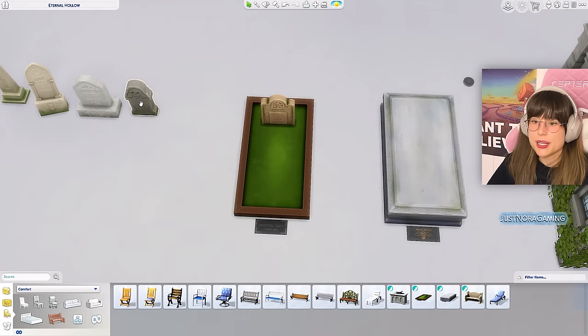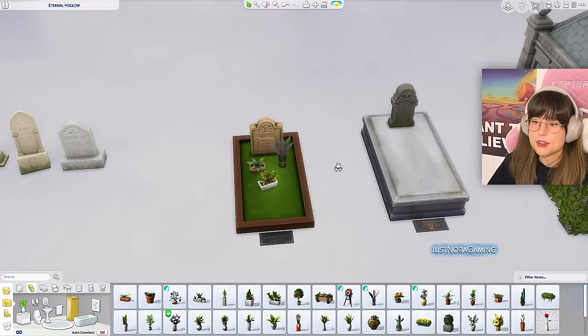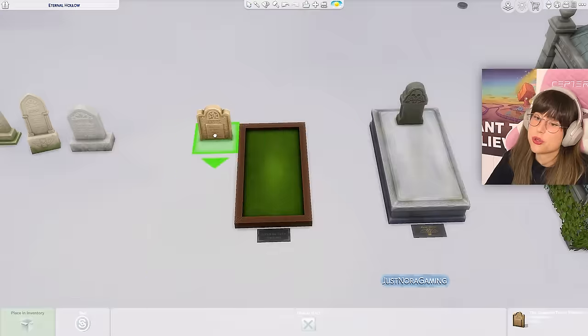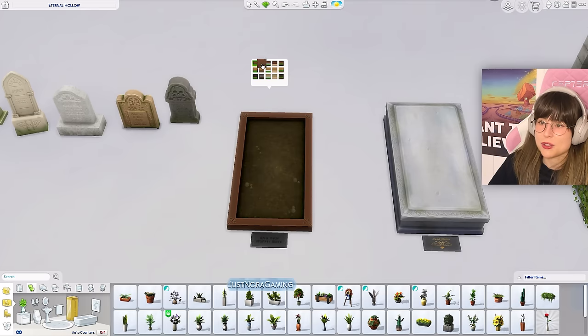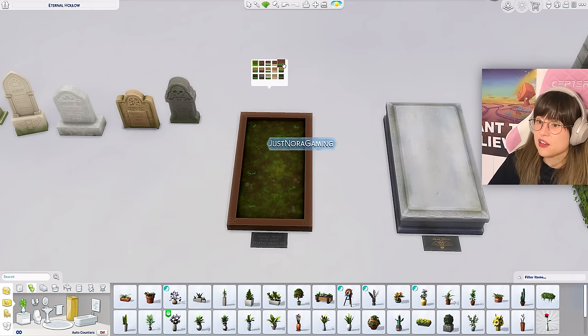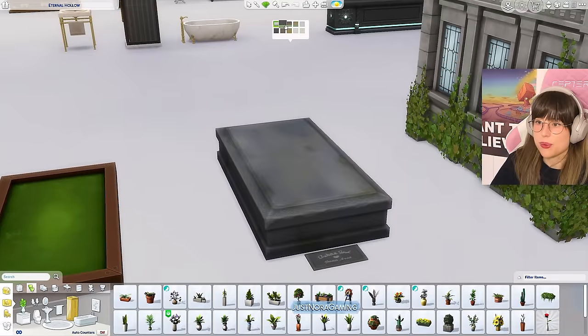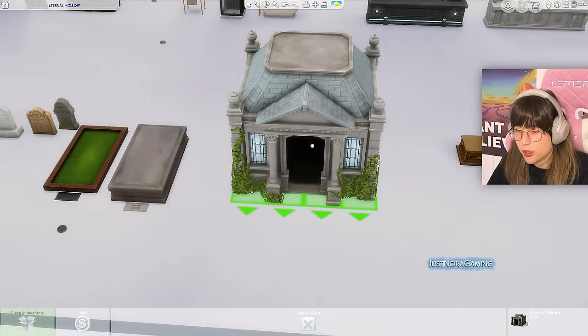Then we have two gravesites where you can place your headstones and decorate them however you want. This gravesite comes in lots of different wood swatches, as well as dirt swatches — complete dirt, flowery grass, half-grass dirt. Then there's a stone version of the gravesite in all the different shades.